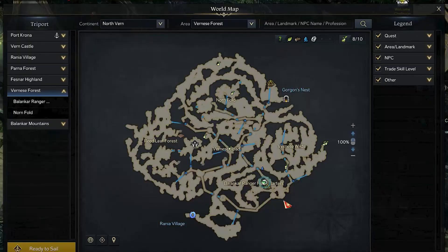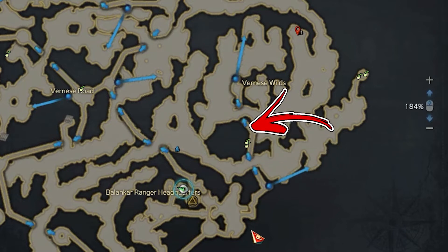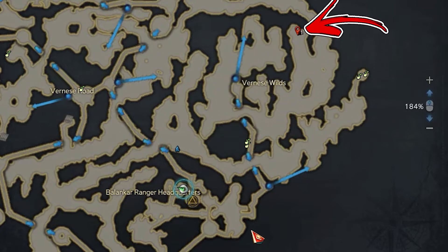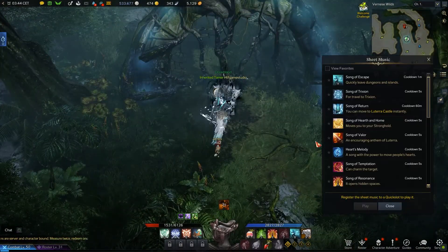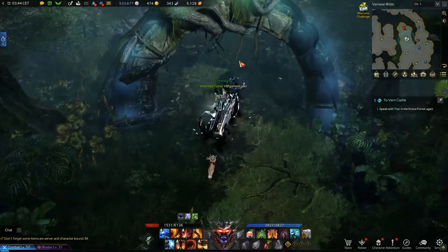For the last two, start again from the Balancar Ranger Headquarters treeport in the bottom right side of the map. But this time, on the right side from it, instead of using the zipline, you have to use the blue arrows pathway till the end. Then, using the passage around the Vernese Wilds, you have to reach the dead end to the right. Here, you will find a rounded structure blocking the passage toward your destination. In front of this structure, you have to execute the forest minuet song. This action will remove the roots, allowing you to enter inside.